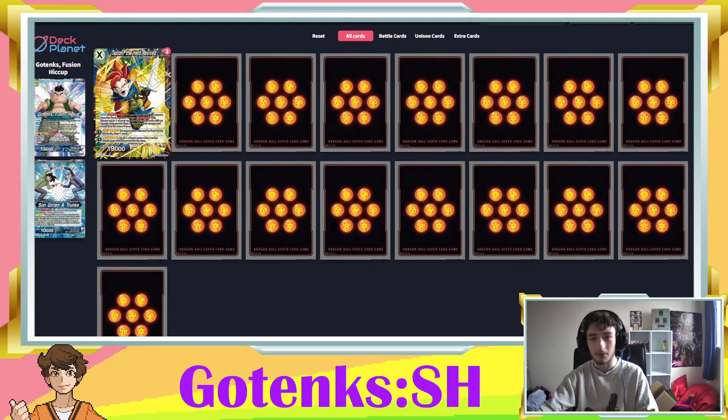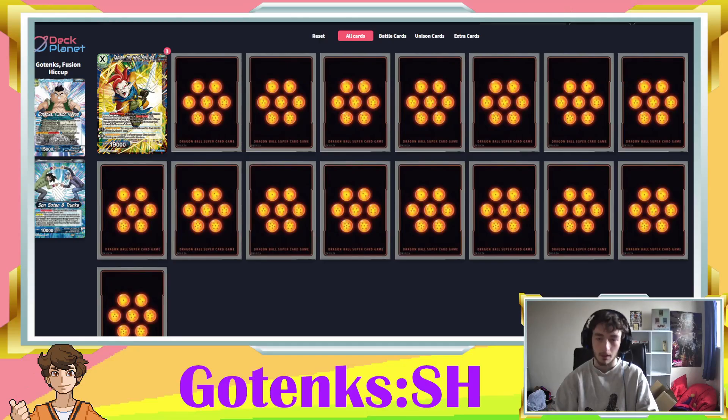Going straight into the deck — we've got a spirit boost package to start with, and our unison of choice is the Tapion unison. The main reasons we run it: it's got a very nice plus two, and it's 19k stats, which means it's very hard to remove. When it comes in on turn three it's going to be five markers at 19k, which is a lot harder to take down than a 15k unison. The plus two lets you switch to rest mode and draw a card, which is great.